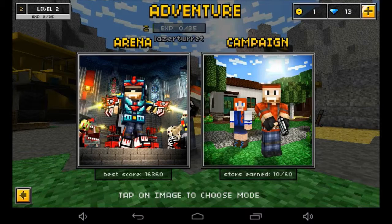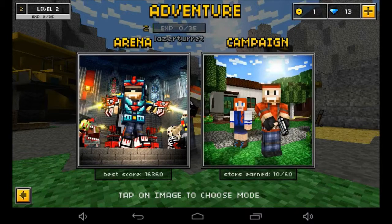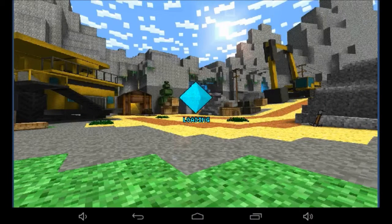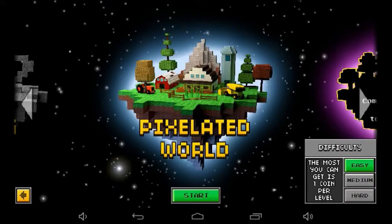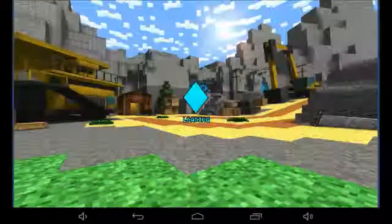So you tap on Adventure and it comes up with these two little icons — tap an image to choose your game mode. I'm going to choose campaign. My tablet's a bit dodgy, so apologies for the dodgy audio. And if it does lag out a little bit, you can select your difficulty on the right-hand side. There are different maps; I only have one and it's called Pixelated World, so I'm going to click Start. There is a premium version of this game I believe that you have to pay for, though I'm not sure how much it is.